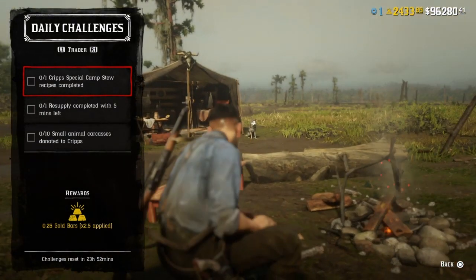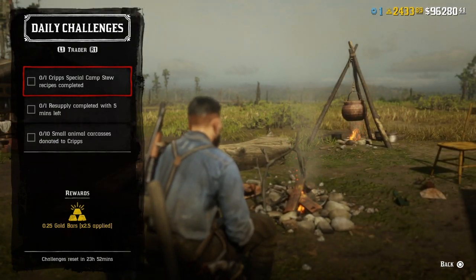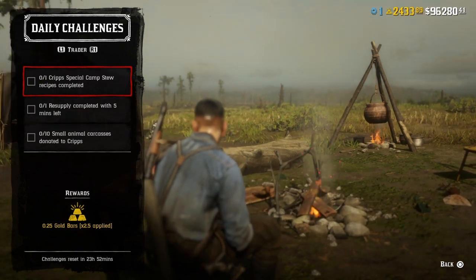For one Cripps special camp stew recipe completed, just go up to your camp's stew pot and create the top stew — it's always the one above the superior stew. It always has a name too, like Sanity Stew, Sanity Chili, Guarma Stew, or something like that with a weird name. Create it and that challenge will be completed.